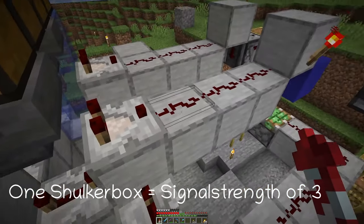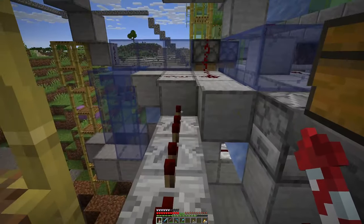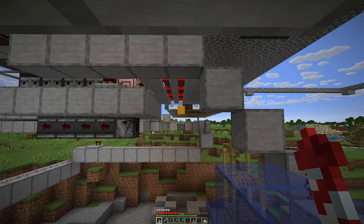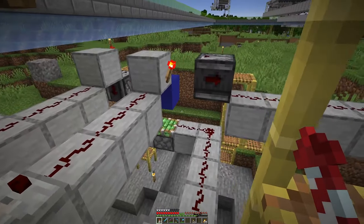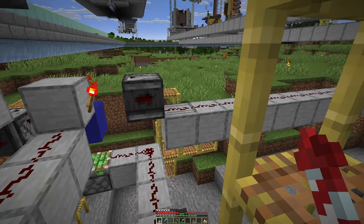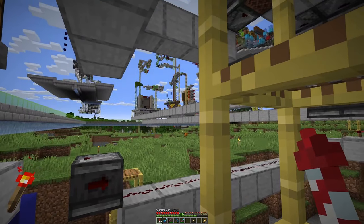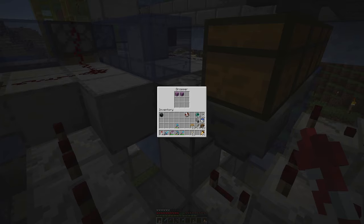and over there we would have smooth stone. Basically we need to fill shulker boxes in here for these comparators to turn on, and then if one is moved over, this goes off and sends a signal out there, demanding more cobble to be smelted to fill up the supply. I'm not sure if that yellow block there is in the right position, but we will see if this actually works by triggering this line here, so that we get cobblestone supplied here, then smelt that up and end up with more shulker boxes in here.